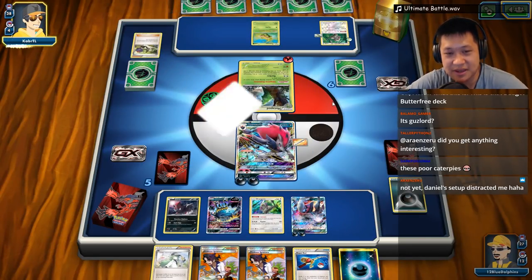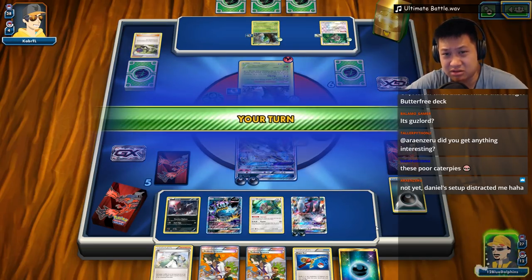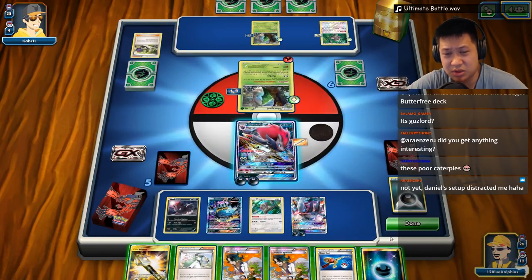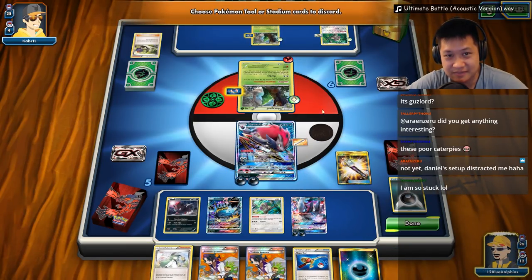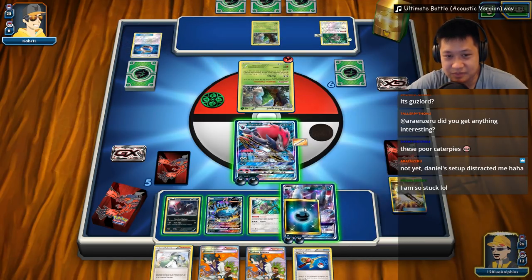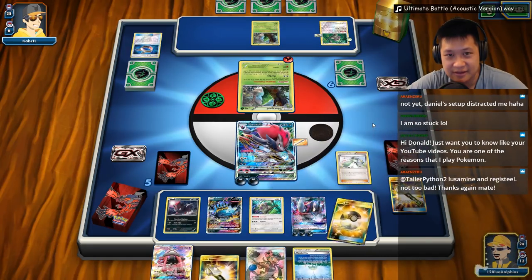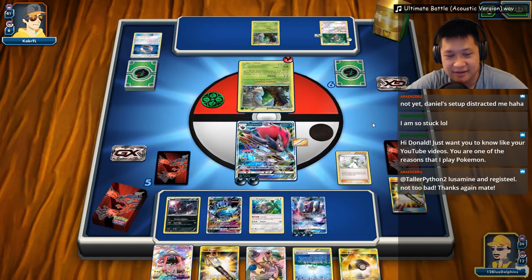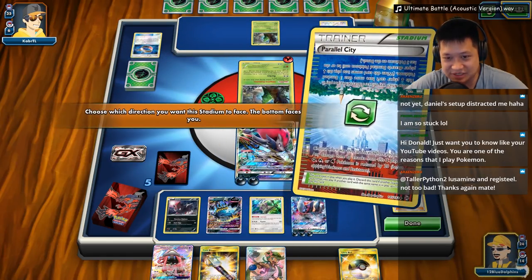You're playing with me, Kaber. Caterpie — it evolves. Adapted Evolution — it can evolve instantly. Are these guys still around? They were printed in Evolutions, Generations. Choice Band — it may evolve again to Metapod or Butterfree. I feel a little guilty, you know. What do I do? I think I don't want to give him these cards right here. Instead of playing a second one, I'm going to end to help him out.